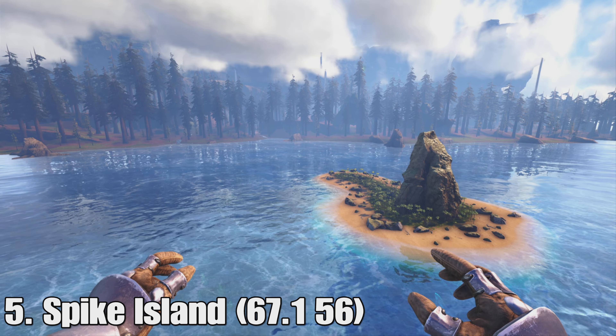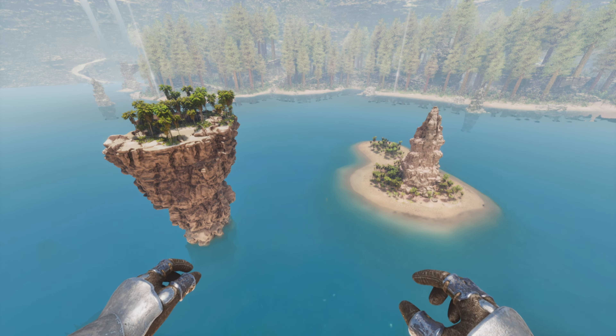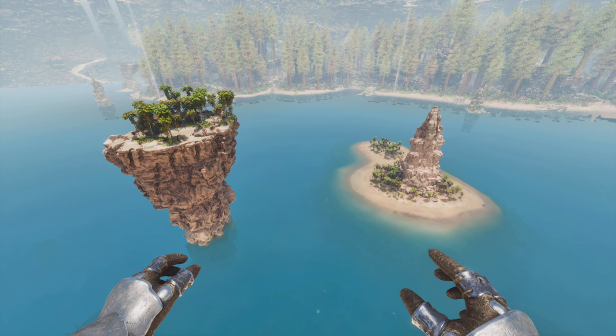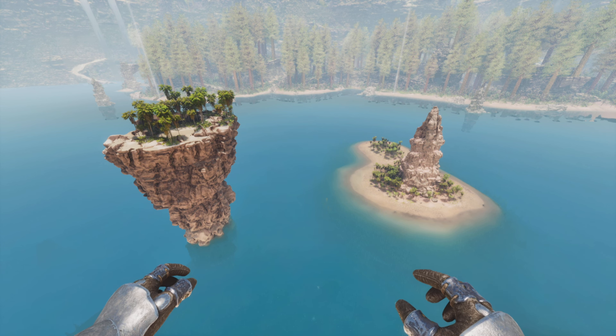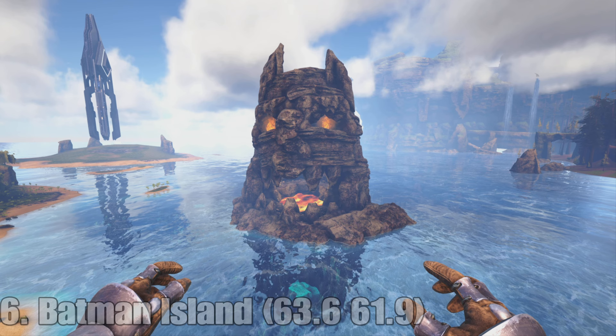Number five is the little Spike Island. The island itself didn't change, but they added a huge new island to the left of it. It's mainly just giant and really tall. It kind of reminds me of the islands from Genesis Part 1 in the ocean biome, but you can't really get to it if you don't have a flyer.